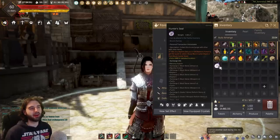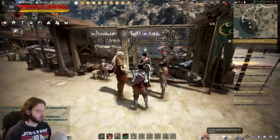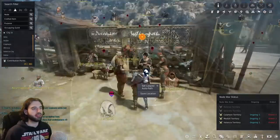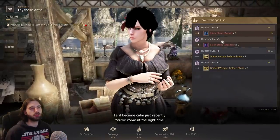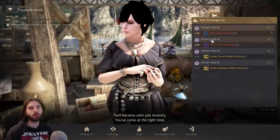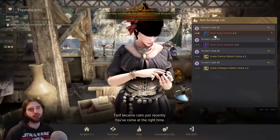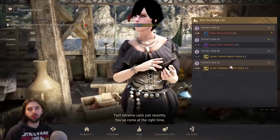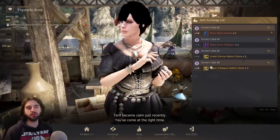The next item we're going to talk about is the Hunter's Seal, which is another item you'll exchange with various NPCs. The one most people use is the Jeweler of Tariff. The city of Tariff is to the left of Altanova, or to the right of Heidel. Go to the Jeweler, talk to her, and you'll see the option under Exchange to exchange these Hunter's Seals. Generally, 99% of the time people are going to take the Blackstone armor or weapon. Do note that at some point in your progression you're going to hear people talking about Ultimate Reform Stones — you get those from these guys right here. It's nothing to worry about right now as a new player, but someday when you're progressing your gear you're going to wonder where to get it — you craft it from using these items.